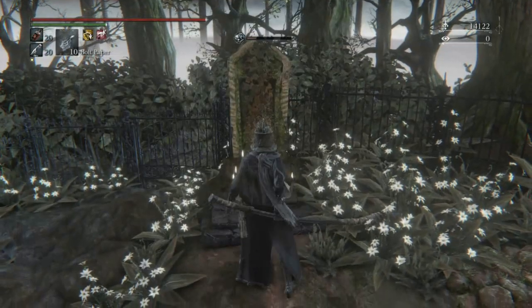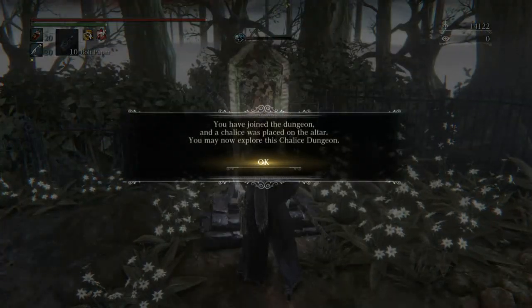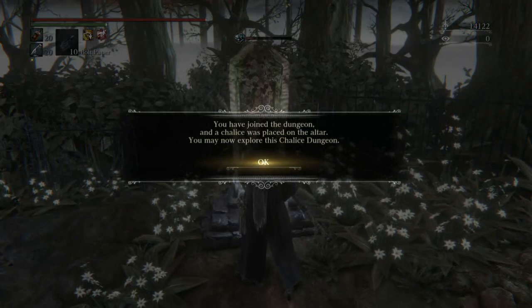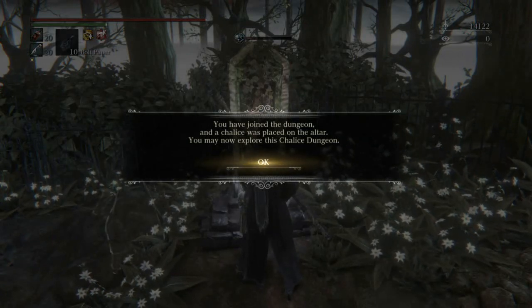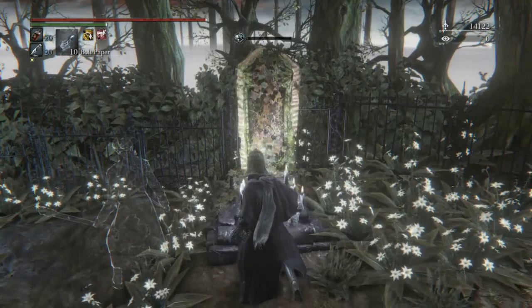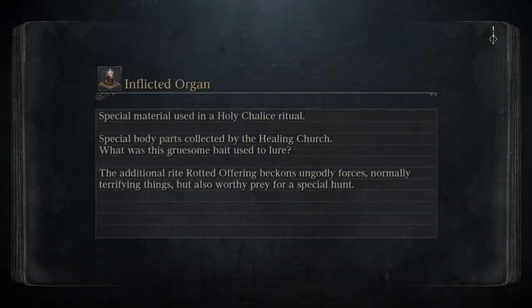So I realized I'm going to have to farm them, and I know that you can farm them from several different enemies within the vanilla game, and then in the dungeons you can kill certain bosses and find certain treasures with them, but none of them really seemed fast enough. Even the farming of the werewolves in the Upper Cathedral Ward didn't seem fast enough to me. They never drop them fast enough for my liking.